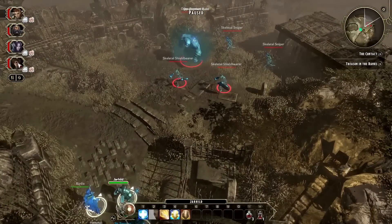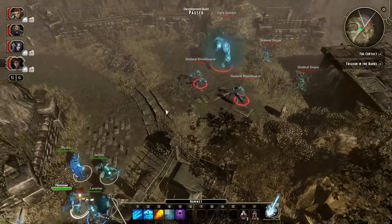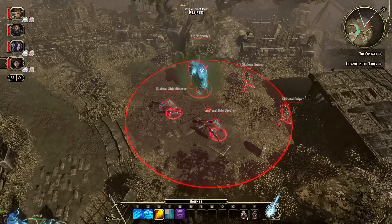This ogre zombie is surrounded by undead. Tim's going to try to take care of them with a fireball before his party gets into melee range.